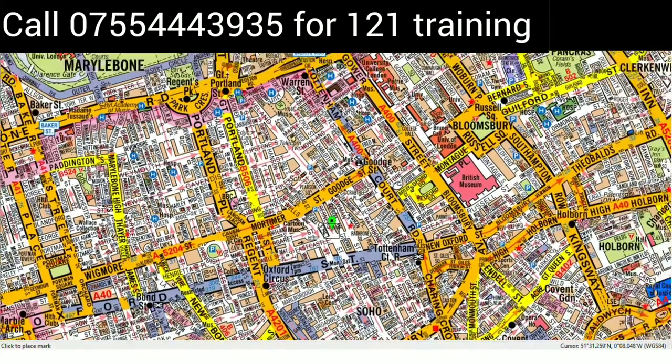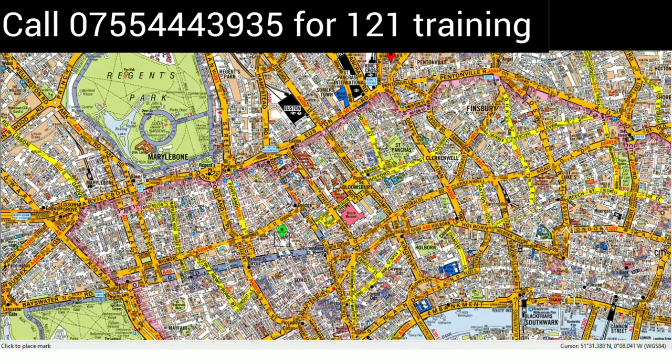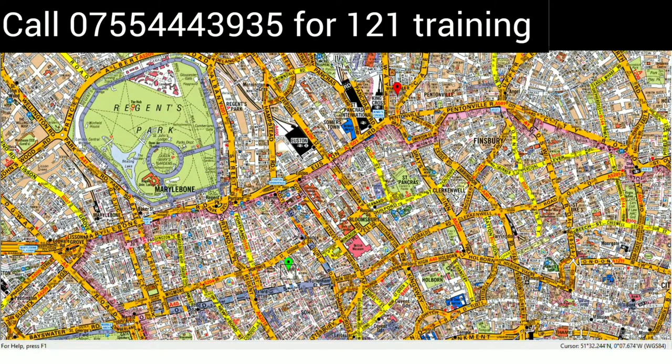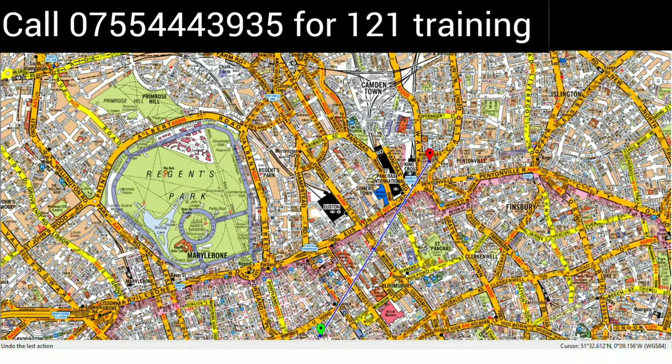Hello everyone, welcome to another video. In this video I will show you a real exam question which came in 2022. The question instruction says Tottenham Court Road is closed. So we first have to identify which one is Tottenham Court Road — this one — and we cannot access it. Our red flag is here, so we have to draw the most direct route from this green to this red, given that Tottenham Court Road is closed.